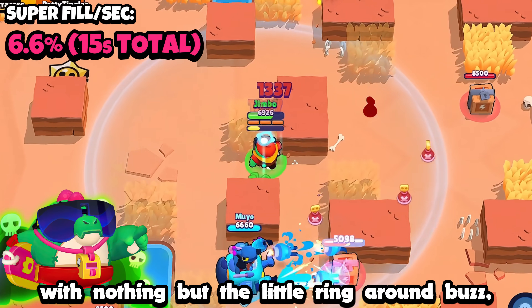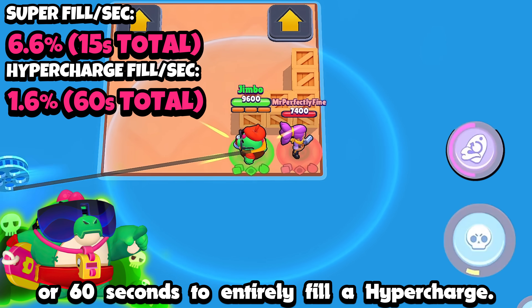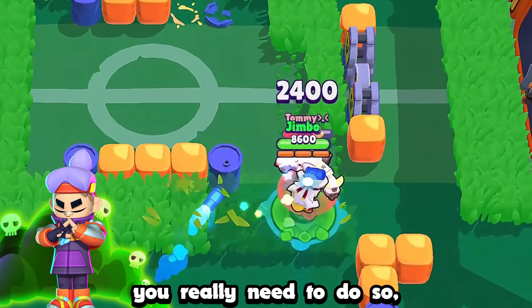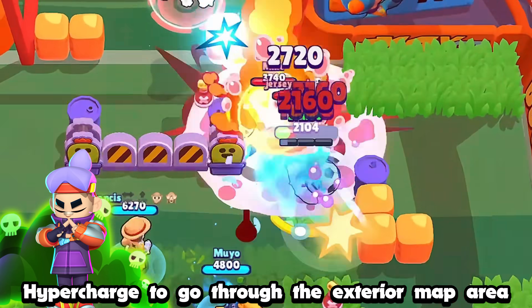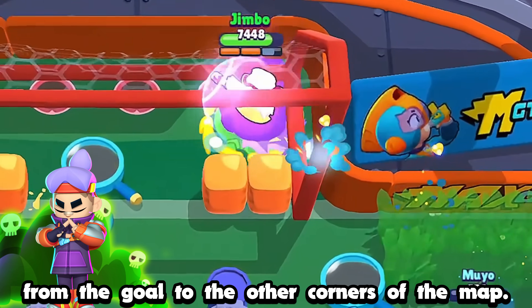With nothing but the little ring around Buzz, it takes him 15 seconds to fill his super from just one enemy, or 60 seconds to entirely fill a hypercharge. If you ever really need to, you can use Fang's hypercharge to go through the exterior map area in Brawl Ball, from the goal to the other corners of the map.